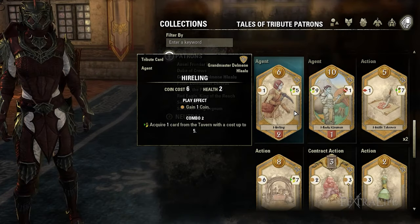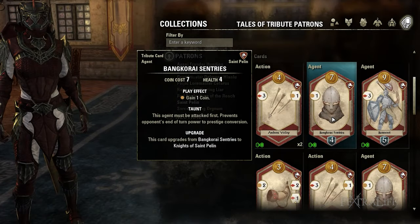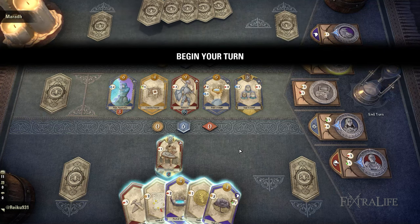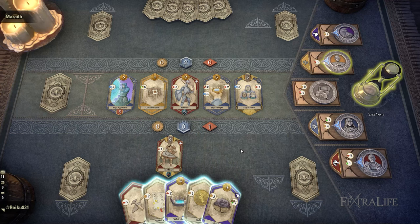Agent cards play like action cards in terms of play effects and combos, but they will stay on the board until the opponent reduces their health to zero. For instance, St. Pelin's Bankerize Sentries, which has 4 health, gains 1 coin when you use him every turn. As long as he is alive, he will prevent your enemy from converting power to prestige at the end of the round. To eliminate the Bankerize Sentries, he has to be attacked using 4 power. Once defeated, he will be sent to the cooldown pile.